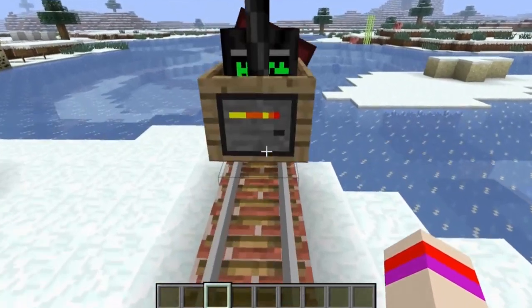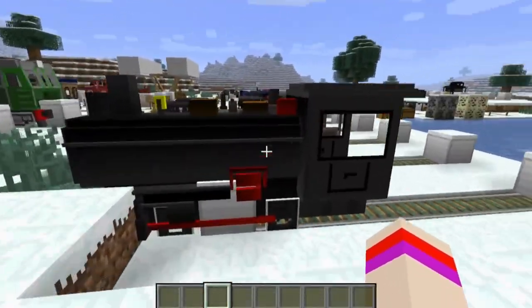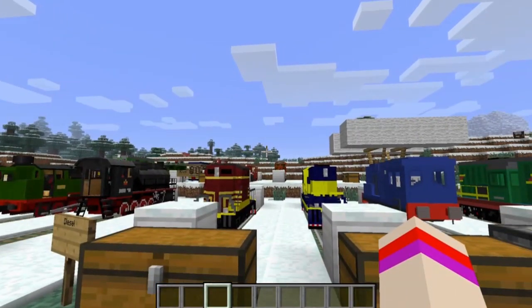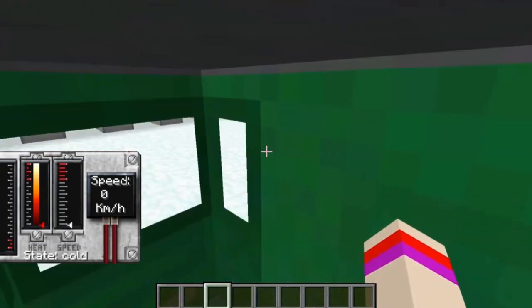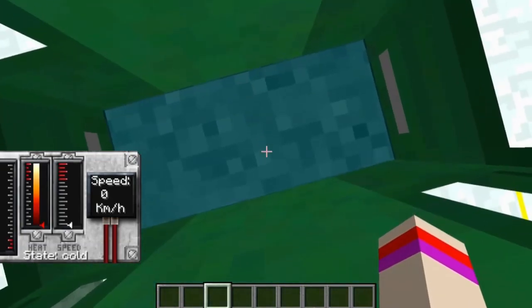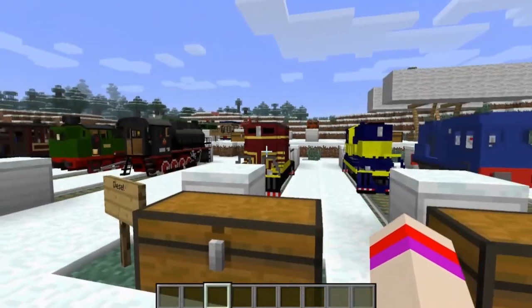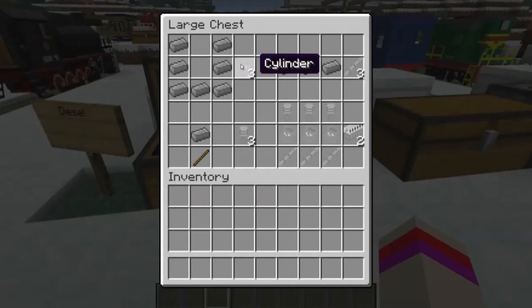It is still a bit glitchy — I wish it weren't glitching out like this; it should be smooth. But now I can go ahead and show you guys the diesel trains. These are the diesel trains right here. Same thing with the steam trains — you can right click to get inside. They do look a little bit different, but they are empty on fuel. One thing that is different about the diesel trains from the steam trains is that it does need fuel to run on. So we need to create a different engine for this type of train. Here are the recipes for the cylinder, the pistons, and the camshafts — those are all placed together to create a diesel engine.